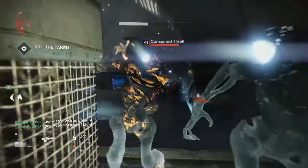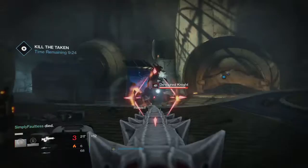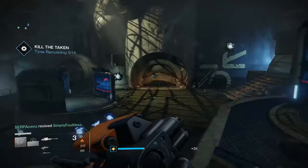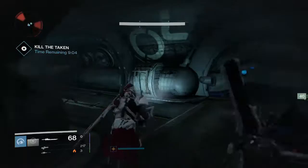In the next room where the tank typically is, there are going to be three witches, a whole bunch of ads, and some snipers. Try to clear that room as quickly as possible to open the door to the final room where you fight the boss. Solar burn sniper or sword really takes the knights down quickly because of their shields. Watch the middle area — ads spawn on both sides, so if you have swords you can use the heavy attack and kill them pretty quickly.